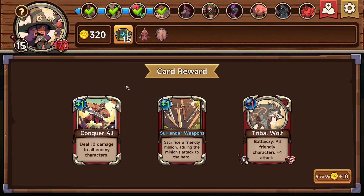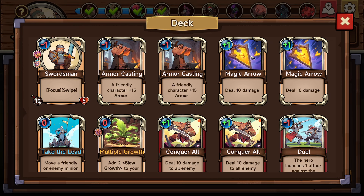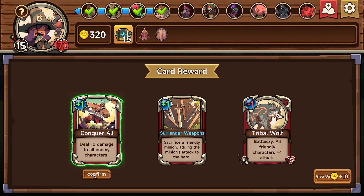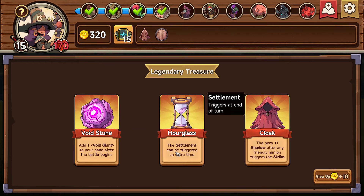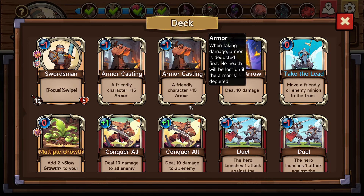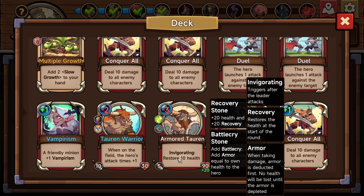Sacrifice a friendly minion, adding the minion's attack to the hero — that's actually really good but we haven't really specced ourselves for it. This is still pretty good, we'll take this. Do you want to directly obtain it? Because these are bad compared to this — let's replace the magic arrows. Add one void giant to your hand after the battle begins: 15 cost, 120 attack, 120 health, minus one cost after any friendly character triggers their slay. Is slay just a general thing about killing someone, or is it a specific trait?